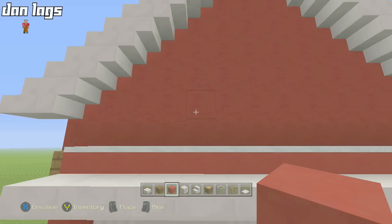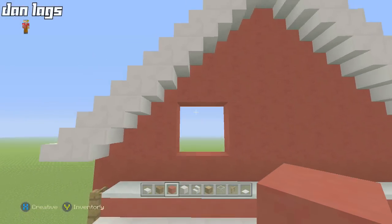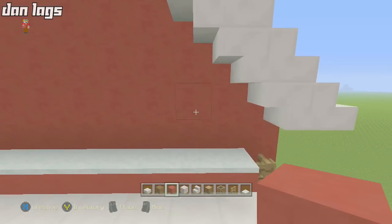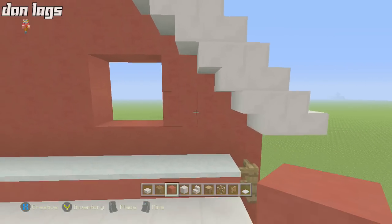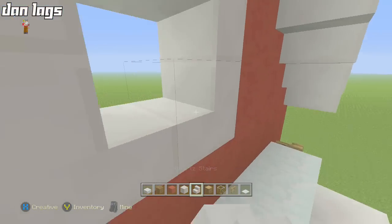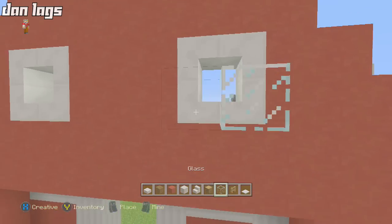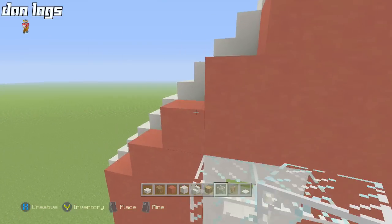Come one block above the snow cap / red stained clay and break open a two-by-two space — measured by going one block away from the second upside-down quartz on each side. Place quartz stairs on all four corners to make a little window frame, then double-stack on the inside with glass — a two-by-two of glass behind the stairs — to create a nice little barn window look.